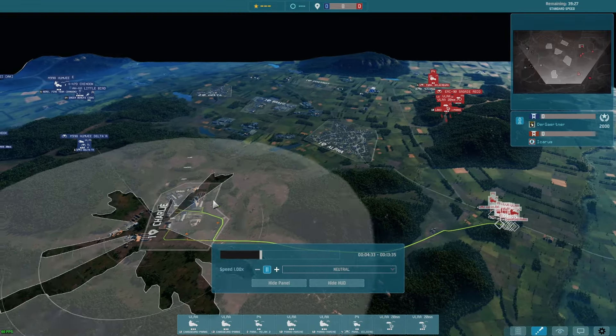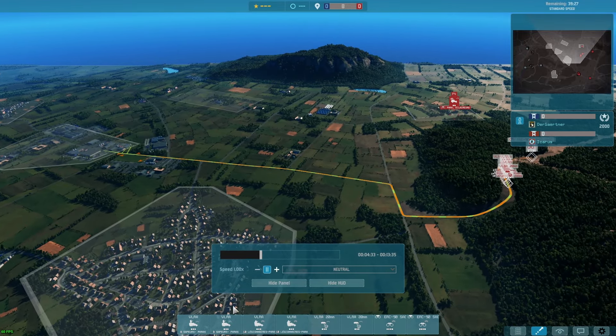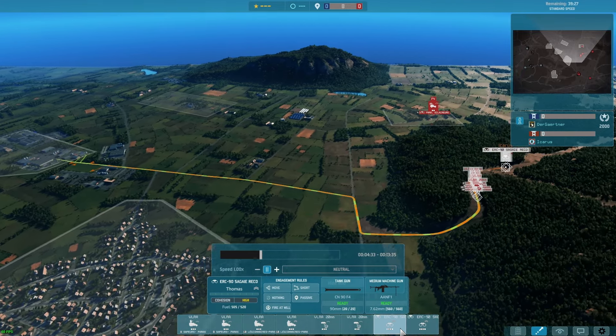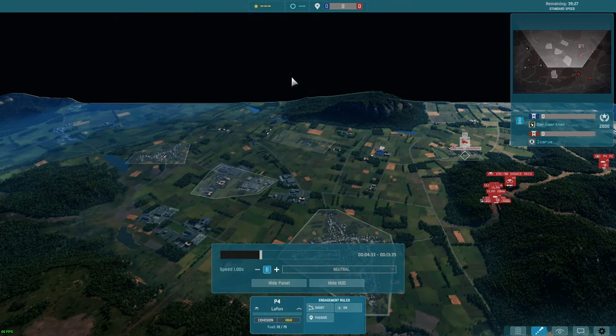Everything else going down into Charlie. Over here again, OP unit — the VLRA — going with two Superior, two Legionary Paras, and two ERC 90s tanks. And we've got one Recon going to the far north.